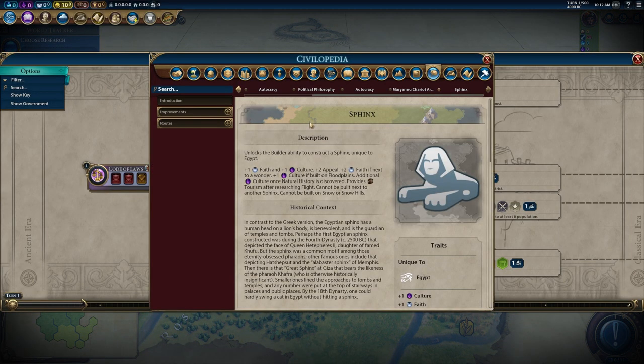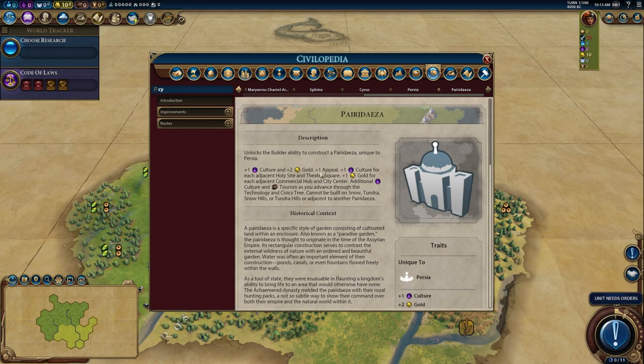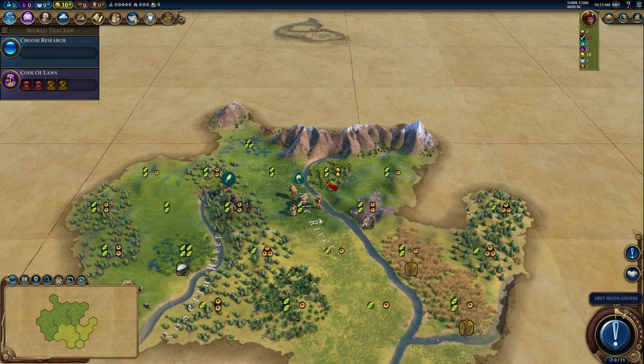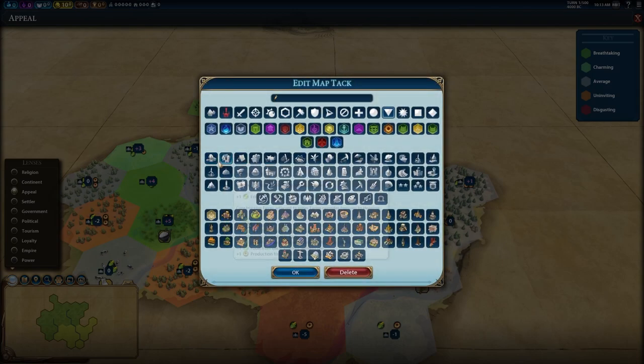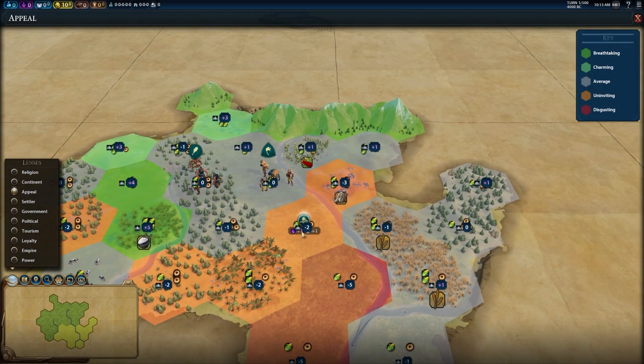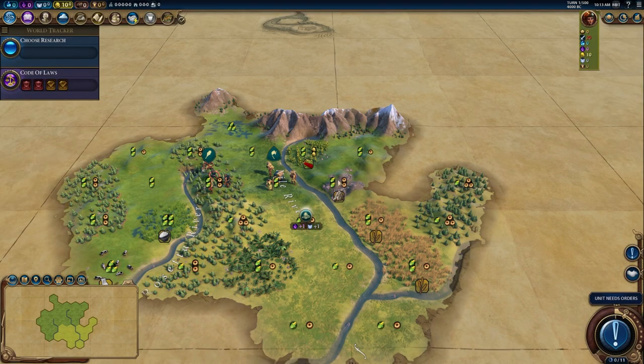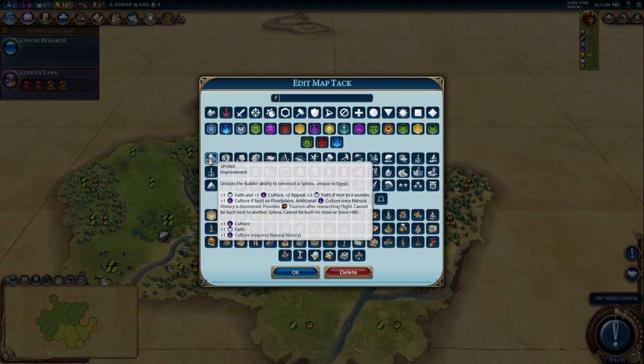The Sphinx is Egypt's unique tile improvement, giving one faith and one culture. It is the only unique tile improvement in the game that provides two appeal — the Paradeza from Khorasan was lowered to one appeal, but the Sphinx still has two. This is because you're generally settling on floodplains which have negative appeal, so Sphinxes flip floodplain tiles from negative appeal to plus one appeal, helping you place neighborhoods on floodplains.